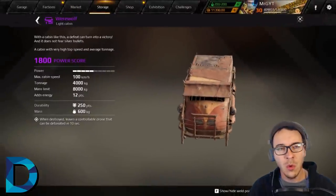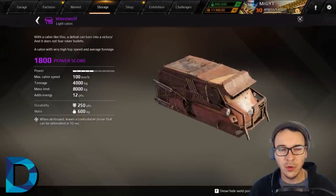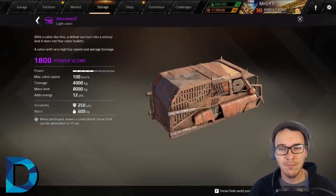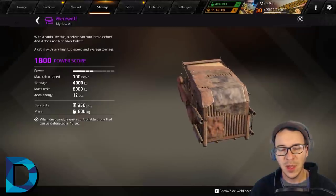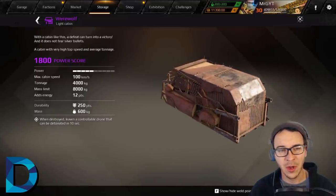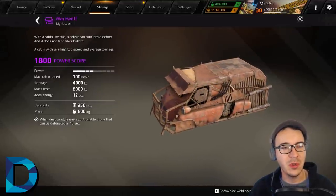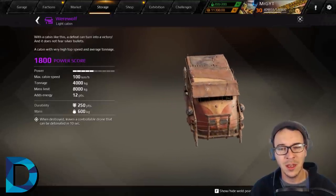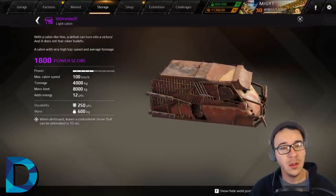Our last D-rated cabin: when the Werewolf cabin came out, I thought it was cool — you get to drive a little controllable drone that can be detonated in ten seconds. But it's almost never useful at all. It's a light cabin so it's a bit faster or has more energy, but there will be other cabins that do its job better. None of the epic cabins in this D tier have perks that are useful at all.